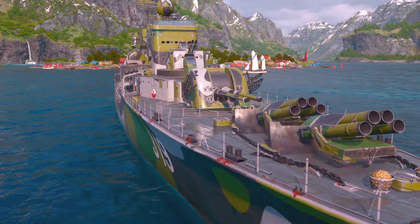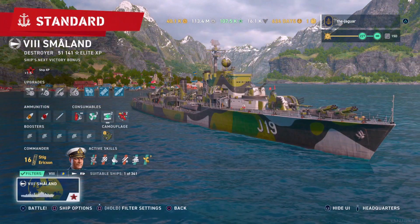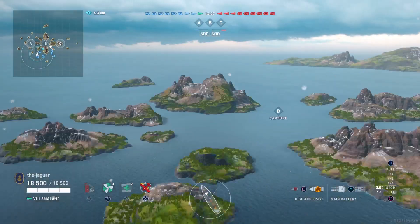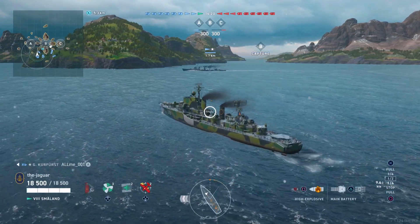That's it for the setup of the ship and the commander. Let's go out in a standard match and check out some highlights. Here we are in Shatter, and on the other team there's another Småland, which may or may not have a radar set up, and an Alaska, which definitely has a radar. The rest are battleships and a couple more destroyers.